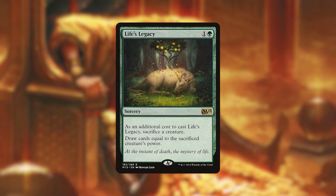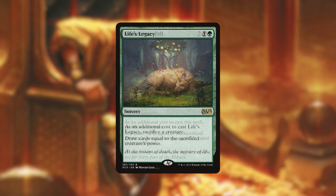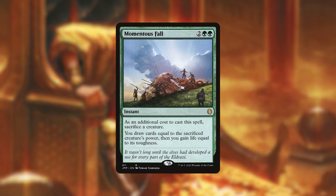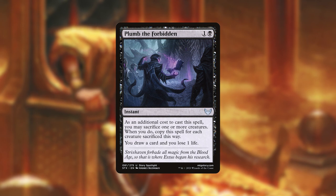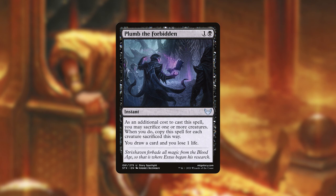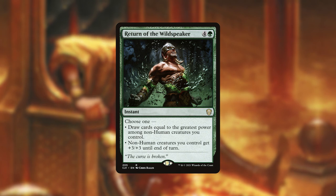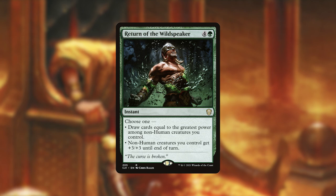We then have Life's Legacy — a sorcery that costs 1 and a green; as an additional cost we sacrifice a creature and draw cards equal to its power. We then have Momentous Fall — at instant speed for 4 mana, we sacrifice a creature, draw cards equal to its power, and gain life equal to its toughness. We have Plumb the Forbidden — an instant where we sacrifice one or more creatures and copy the spell for each creature sacrificed, drawing a card and losing a life for each copy. We then have Pulse of Murasa — at instant speed, return a creature or land from a graveyard to its owner's hand and gain 6 life. And Return of the Wildspeaker — 5 mana at instant speed: draw cards equal to the greatest power among non-human creatures we control, or give all non-human creatures we control +3/+3 until end of turn.